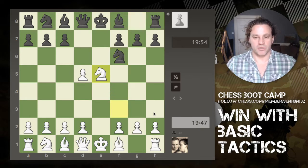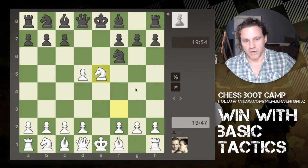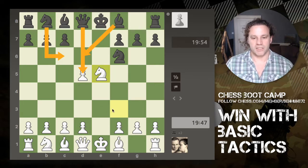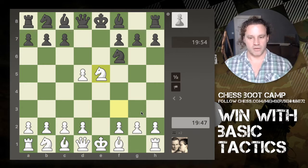The queen doesn't recapture — instead my opponent plays knight to f6, and I jump in and grab the loose pawn. My opponent could attack my knight in various ways, but in any case I can always bring my knight straight back to f3. So I've just grabbed my second pawn and I'm now two pawns up in the game.